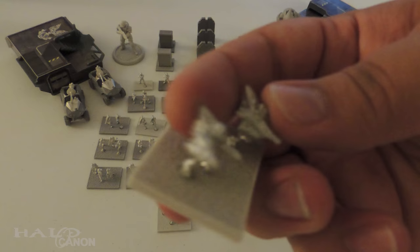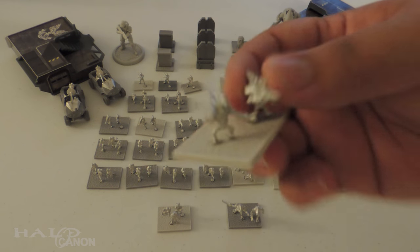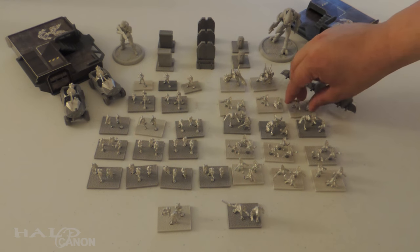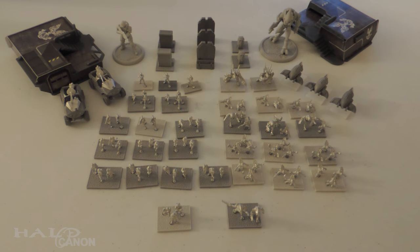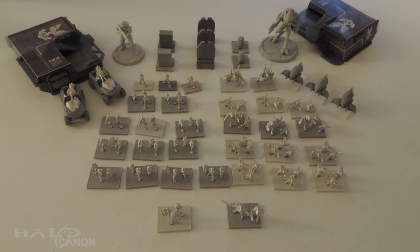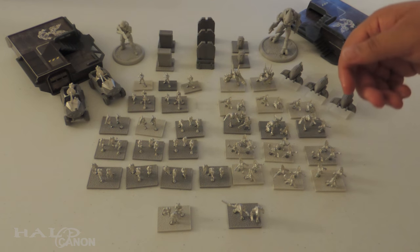Next up, grunt heavy units packing their fuel rod guns. You have three grunt things per squad, whereas the marines come in four for the basic units. The heavies come in two as well, as do the turrets.